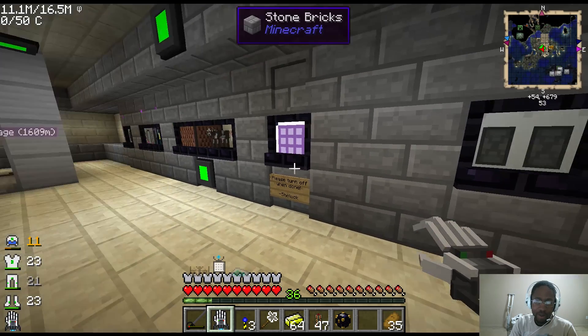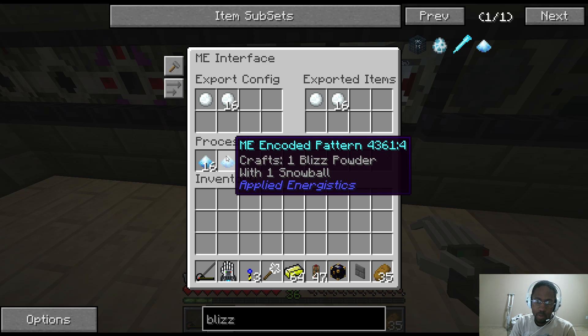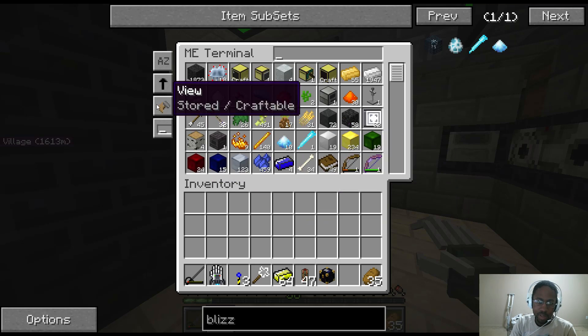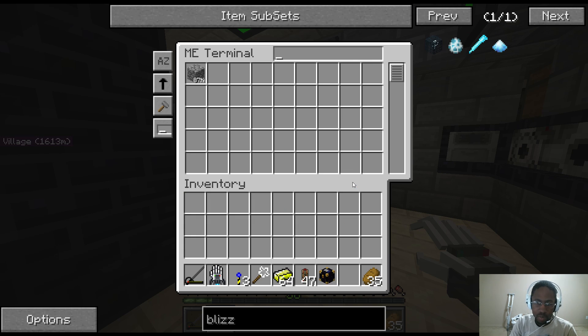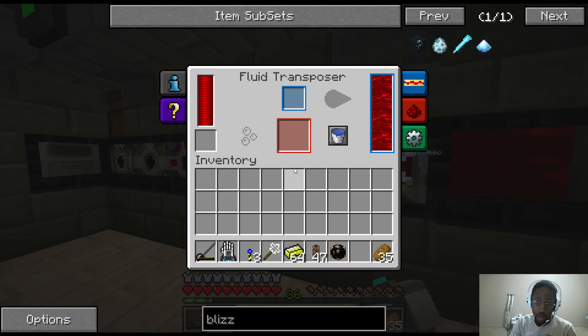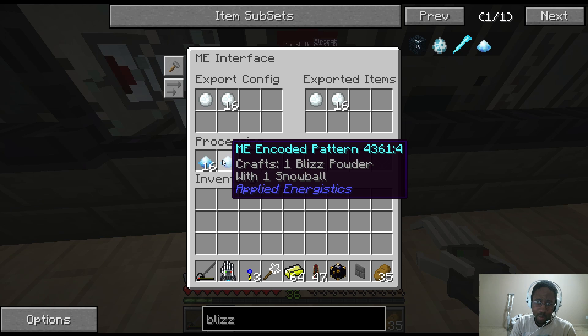What I have it doing is underneath here — and that one as well — there's an interface with the pattern for 16 blizz powders and for 1 blizz powder. Basically, I can tell the ME system I want to craft 6 blizz powder. It'll take its time and just throw those in here. It definitely threw 16 in there — I guess it decided it didn't want to follow the 1 blizz powder to 1 snowball recipe.